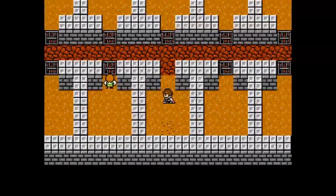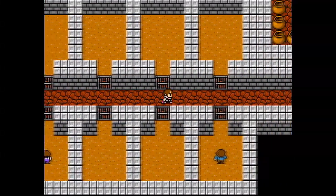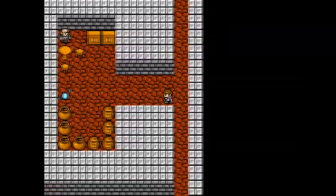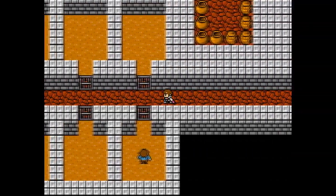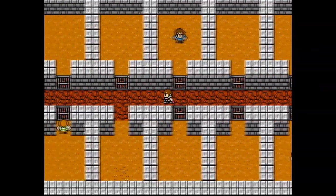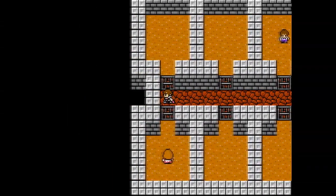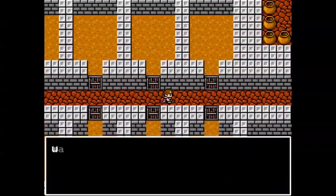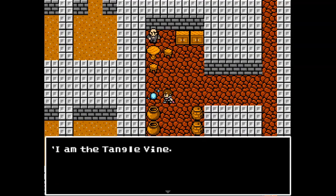We come up from the cave and find a hidden cell with little loose dirt hiding a staircase to some jail cells. Now I'm thinking we've probably found the hideout for the kidnappers. All the cells are locked and we can't get in them. This guy tells a tragic story of a pretty girl in the cell across from him who's now gone missing — who knows what her fate was. We get an artifact here.